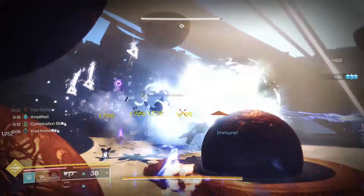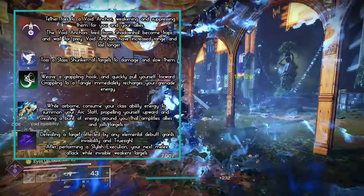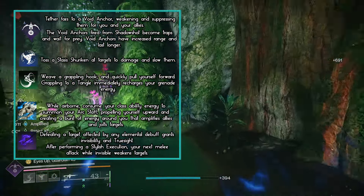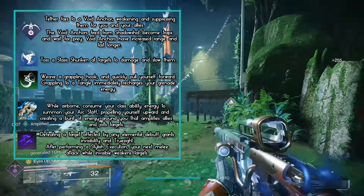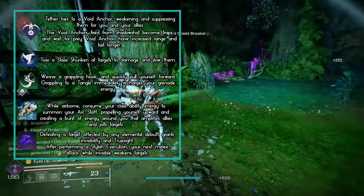For the actual build itself, we're going to be using the Deadfall Super, the Stasis Melee, Withering Shuriken, Grapple, Ascension, and of course Stylish Executioner. The cool thing is that every single one of these abilities feeds into Stylish Executioner — whether it's Ascension, Grapple Melees, the melee ability, or the actual super. They all proc Stylish Executioner with literally every ability.